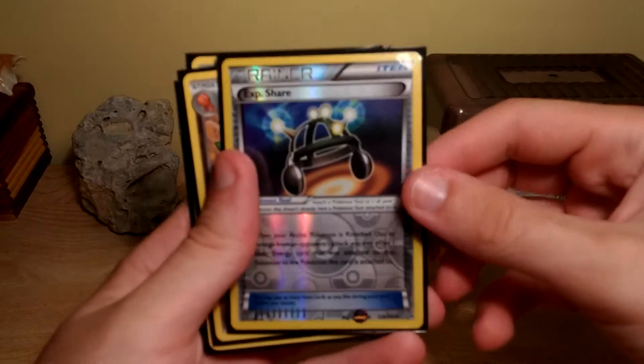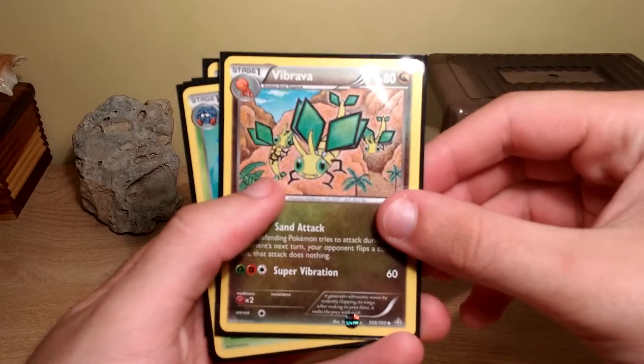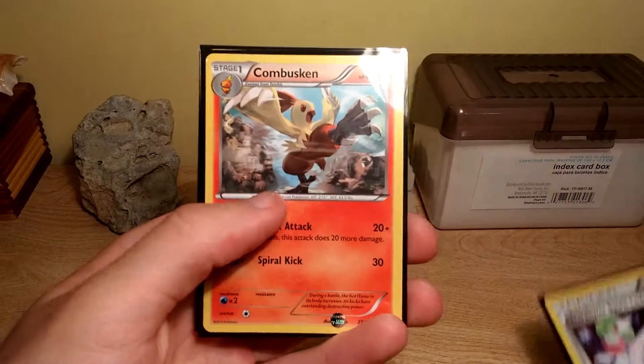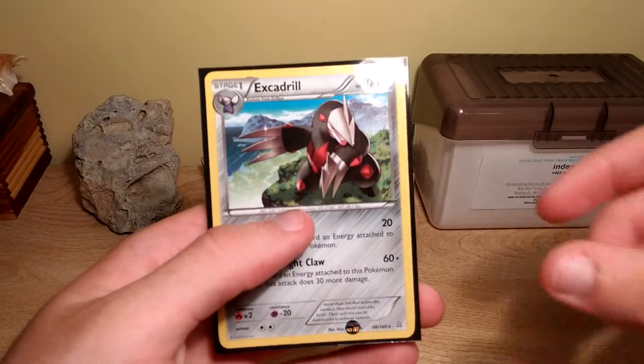They were this Reverse Hollow EXP Share, Vibraba, Tangrowth, Guard of War, Spirit Link, Combusken, and Excadrill.